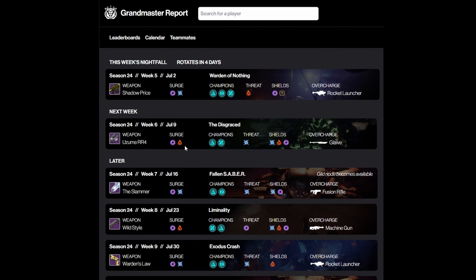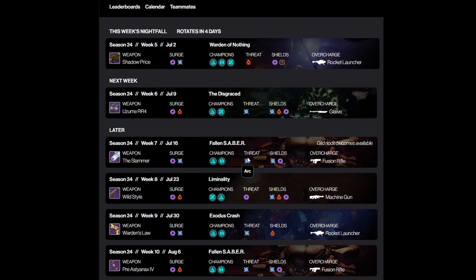Looking ahead to next week's Grandmaster, it's void and solar with overcharged glaive. I can run exactly the same setup because my Apex Predator will get the solar surge. It's not until week seven that I might have to switch things up, because at week seven it's a void and arc surge with fusion rifles, so Apex Predator won't be getting buffed with that 25% bonus damage.